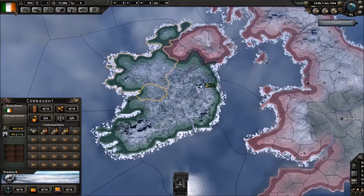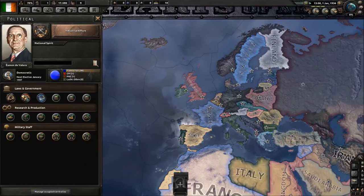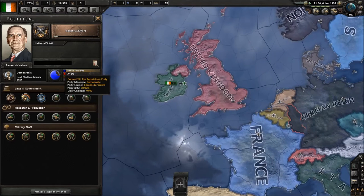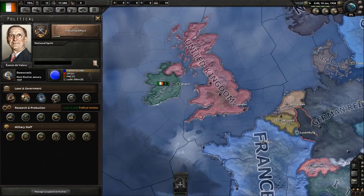Now, how about politics? Say you want to be in a faction. Ireland at the beginning of the game — say you wanted to join the Allies. That's pretty easy. The UK is your neighbor, you don't really want to go to war with them, it's the safe route. The Irish are already a democratic nation — 98% democratic, with 1% fascist and 1% communist party support. Once you accrue political power, you can change the political advisor.